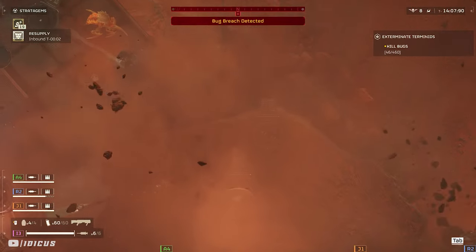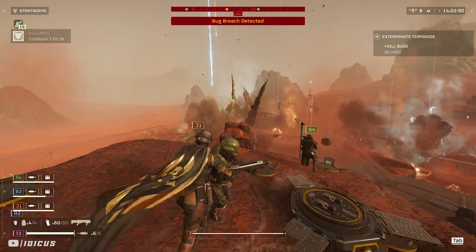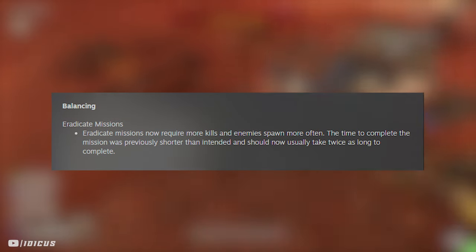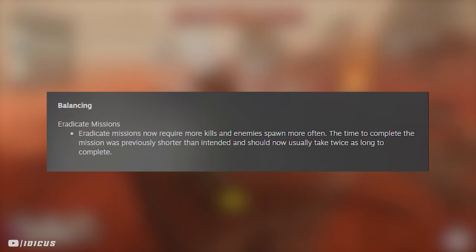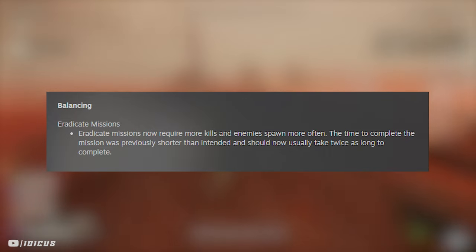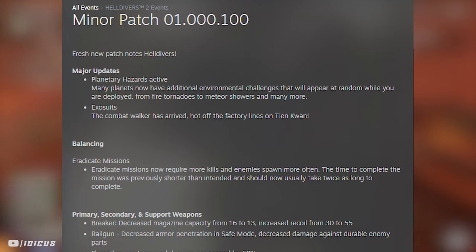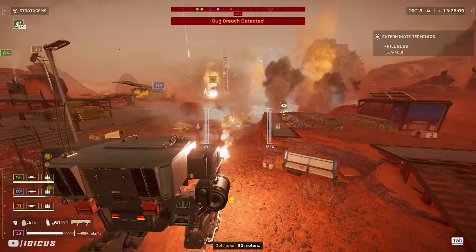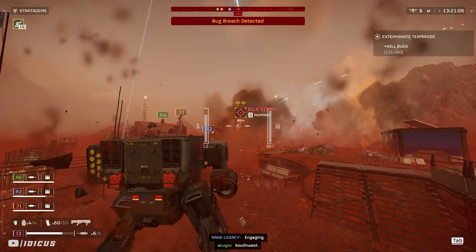This farm is similar to the Mortar farm from back in the day, except you can't just AFK and let the turrets do all the work. In patch 01.1, the devs balanced eradicate missions by basically doubling the amount of kills required for completion, making eradicate automaton missions feel impossible unless you took them seriously. But this patch also gave us the brand new combat walker exosuit, which is absolutely essential in short-term missions like eradication or blitz, especially on higher levels.